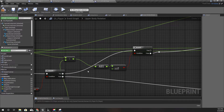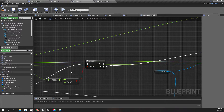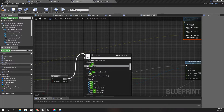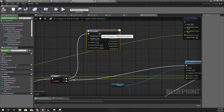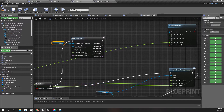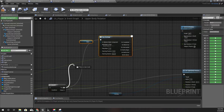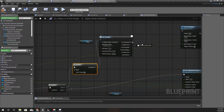When the absolute value of the rotation difference is larger than 60, I have to play the animation montage. To avoid interrupting this montage I'll add a Do Once node, and after On Completion I'll reset it like this.